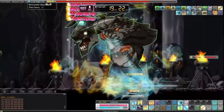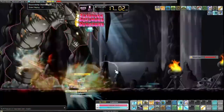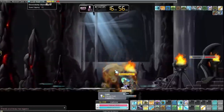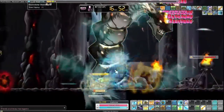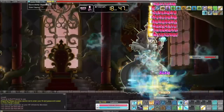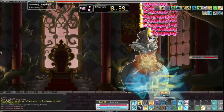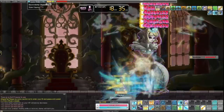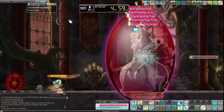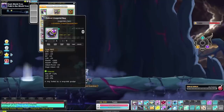Once you've figured out the class, nodes, and level, you want to look at how to fund the character with gear and how to do it most efficiently. This will be pretty linear for most people, though a few things will change depending on the time of year, if certain events are going on, or if you have friends who can do carries.